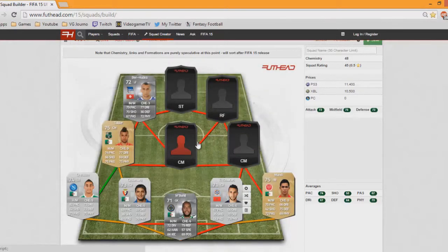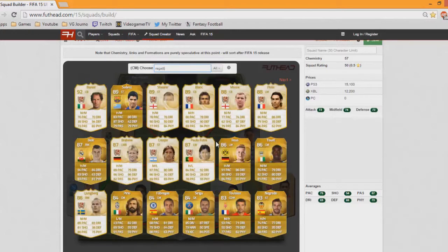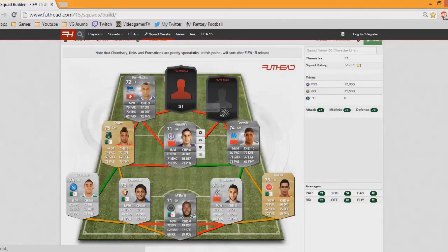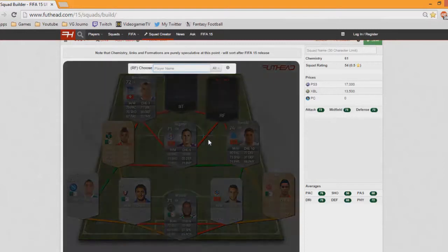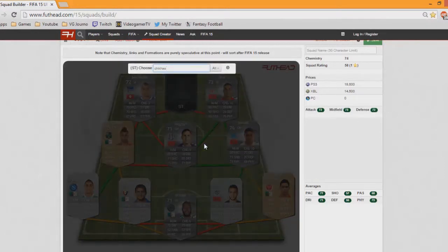Here we have Burrata from Marseille. I will definitely be finishing off the Marseille career mode. And then we've got Regatin — these two actually look really nice. Now we've got Dura who's an absolute beast in this game on FIFA 15, and here we have Shikaui.